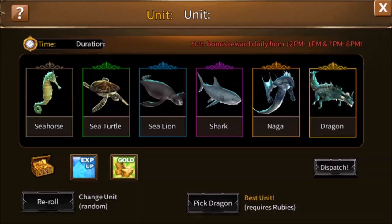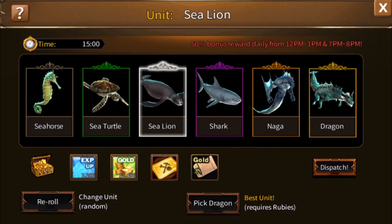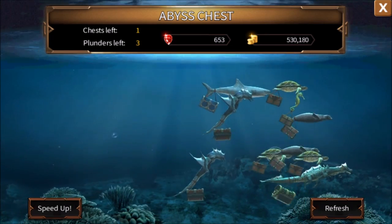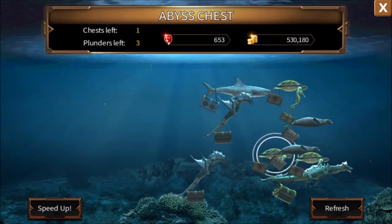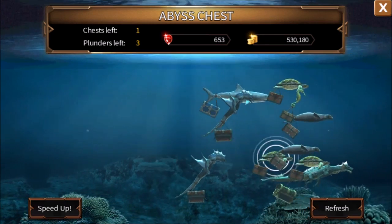A certain number of times a day, for free, you can send a creature to get you a chest from the Abyss. We're going to hit start in the middle. It will randomly roll a creature. It rolled the seahorse, which is the weakest one, so I'm going to hit the bottom left button to re-roll that. We'll accept a sea turtle and press dispatch to send it off. Other people will plunder it, which is fine because they'll only steal gold and experience. We're guaranteed to get the seed packet and the treasure mine ticket, which is what we're really after to do our dailies.